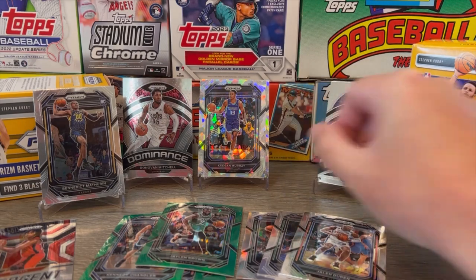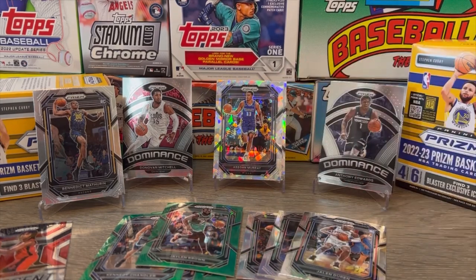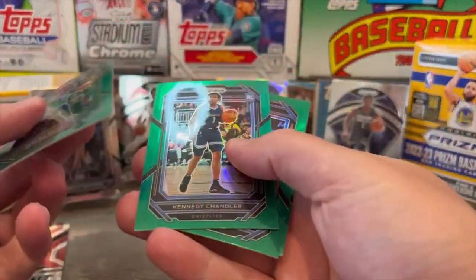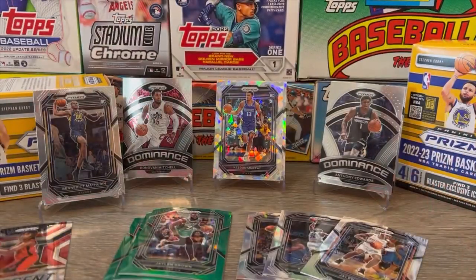We did not get the Banchero, which would have been nice. But we did get a Mathurin, a Keegan Murray — the Keegan Murray is an Ice Prism. We got the Duren rookie, kind of cool. And then some of the green parallels that we pulled: Jaylen Brown, Kennedy Chandler rookie, Poku, Steve Nash. Anyways, that's it for the box break. Let me know what you thought down in the comments. Definitely let me know if I missed something. But until next time, we shall certainly do this again soon. And we are out.